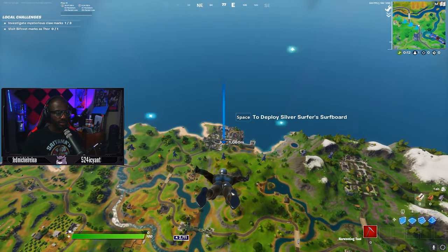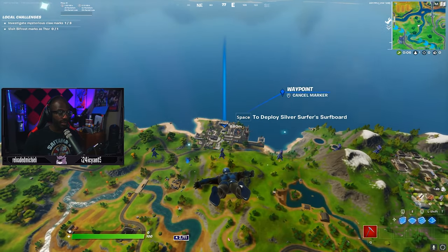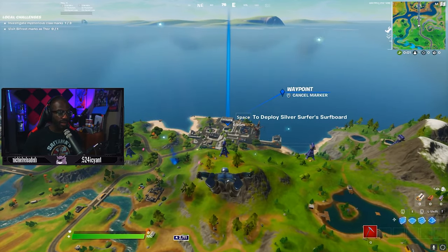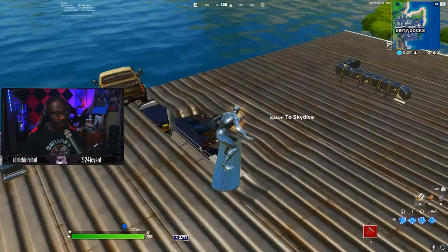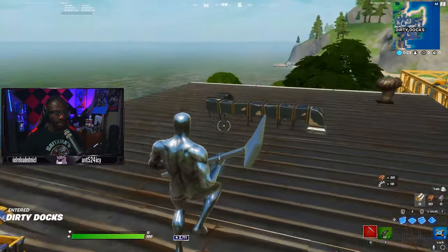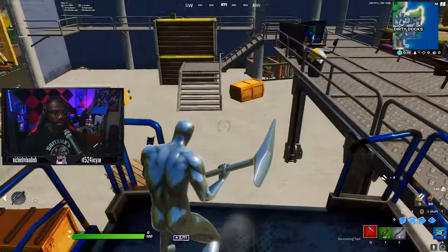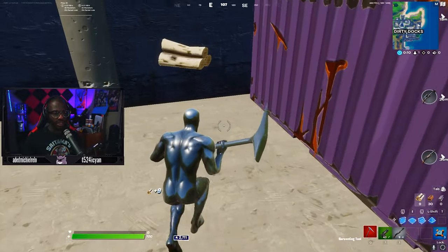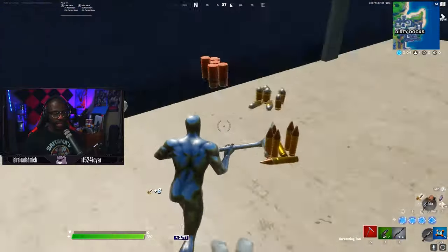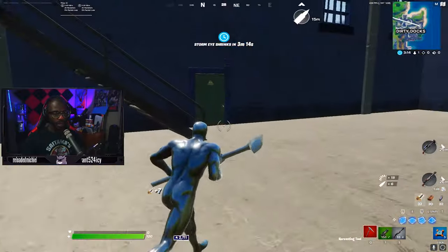For the first drop spot we're going to be landing at Dirty Docks, specifically this back warehouse building. Dirty Docks is honestly one of the best drop spots this season — it has a Stark drop ship location that spawns right there. For this location, you want to generally land on top; there's one chest spawn here, a floor spawn right there, and one floor spawn right here, plus another floor spawn over there, then one chest spawn here and an ammo box on top.